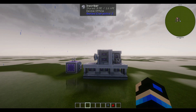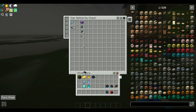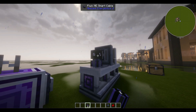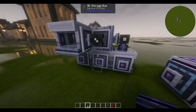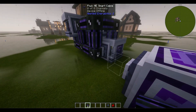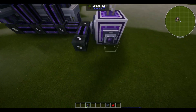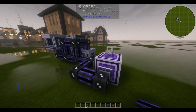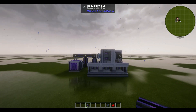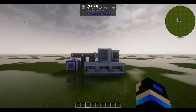Now we can hook everything up. Grab the fluix smart cables — place one here, shift right-click, place one here and one here. Hook all of these up, come around here and hook it up to this export bus. Now we just need power — run it right across here like that.